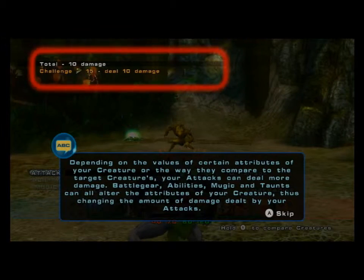Depending on the values of certain attributes of your creature, or the way they compare to the target creature's, your attacks can deal more damage. Battle gear, abilities, music, and taunts can all alter the attributes of your creature, thus changing the amount of damage dealt by your attacks.